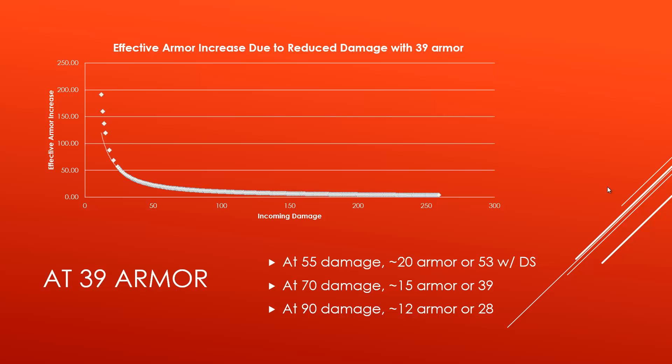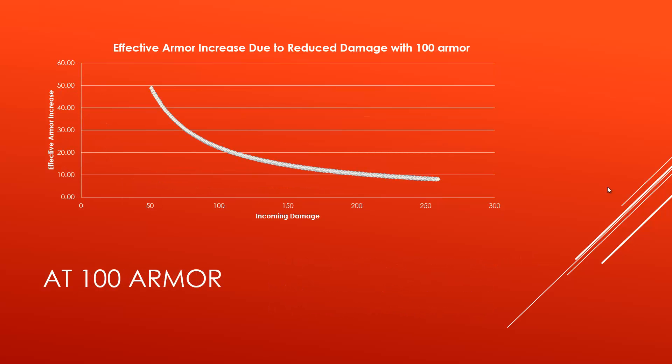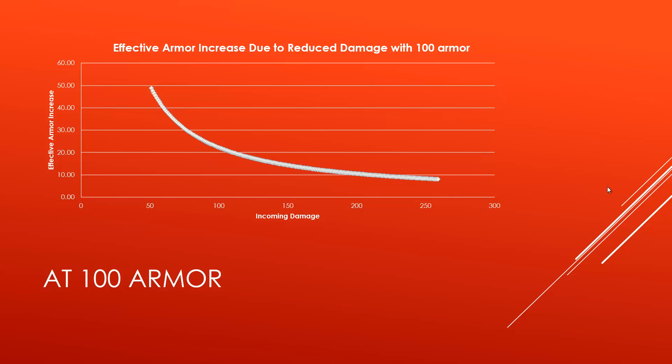Now let's look at other values — say further on in the game at around 100 armor — how much effective armor are you gaining from these masteries. The graph is quite hard to read, but here are a few milestones: if someone is hitting you for 100 basic attack damage and you have 100 armor, with these damage reduction masteries you gain around 22 effective armor. At around 200 damage you only gain about 10 armor. Still extremely strong — it's only when it dips below 5 that it becomes quite ineffective.